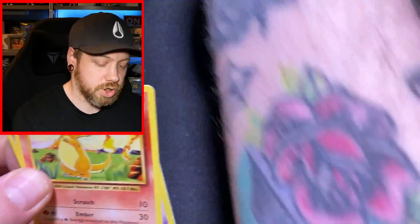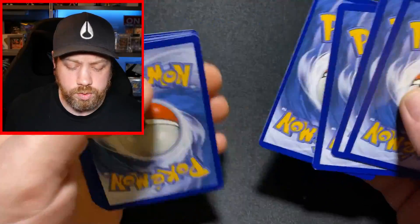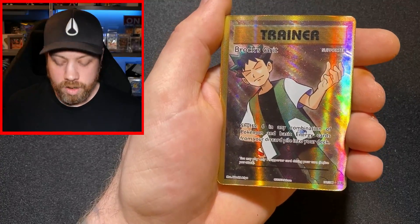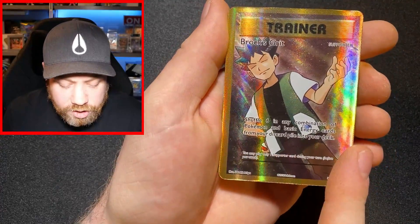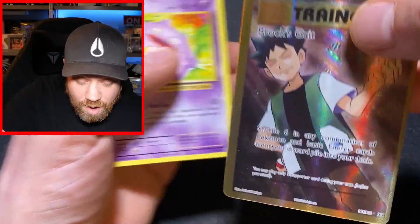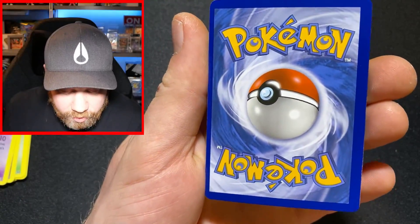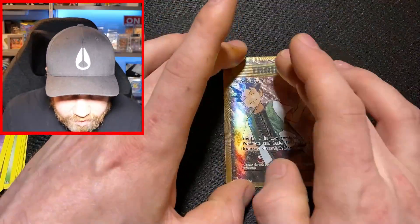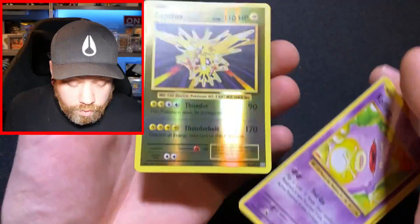We're starting off strong — we've got a Charmander as the common card, three from the back because it's XY era. And we have got a Brox Grit full art trainer! Look at that cut though — oh my gosh, that is terrible. That is officially off-center. It is such a wicked card and the texture on it is insane, but it is so off-center.